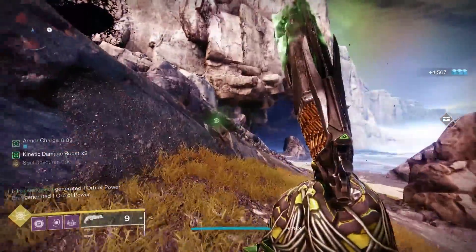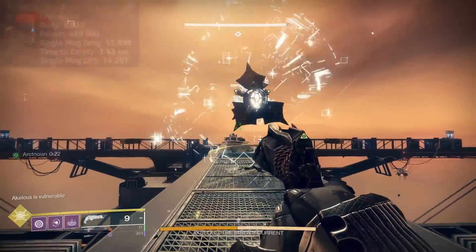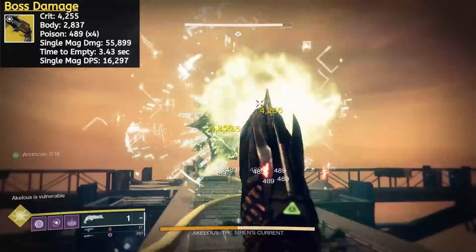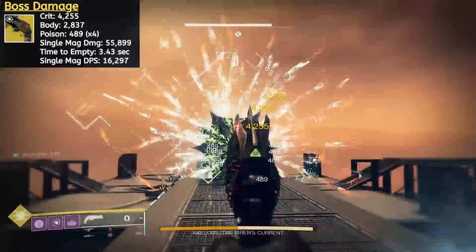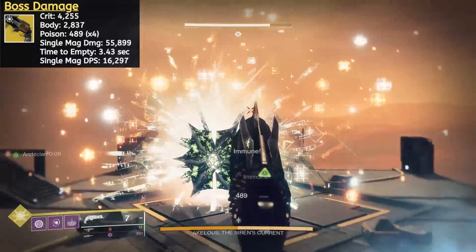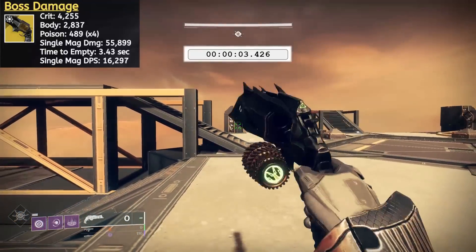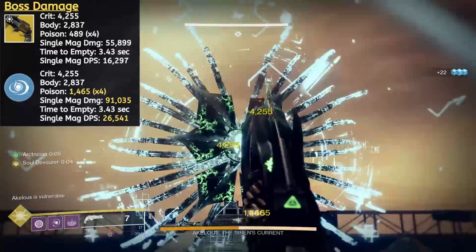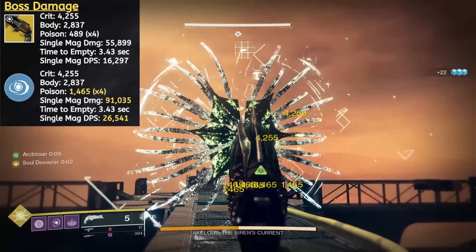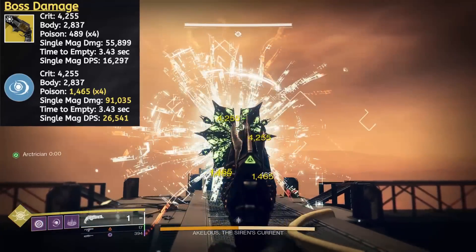Let's get on to the damage numbers — a quick disclaimer first: PvE damage numbers are variable and will change depending on content scaling or enemy tier. I've moved away from using Caretaker of the Colossus and will be testing in the Spire of the Watcher dungeon using the Akalos encounter to collect more accurate data versus a wider spectrum of enemies. Versus Akalos at base, Thorn scores 4,255 points of damage on a crit, and each shot results in 4 poison ticks rolling off at 489 apiece. Accounting for 9 crits and 36 poison ticks, that totals out to 55,899 points of damage in a single magazine. The time to empty is clocked in at 3.43 seconds, putting the single mag damage per second at 16,297. Under the effect of the Soul Devourer damage buff, bullet damage remains the same but the poison ticks are now registering 1,465 — basically tripling the damage of the base poison. That brings the maximum single mag damage up to 91,035 and moves the single mag DPS up to 26,541.